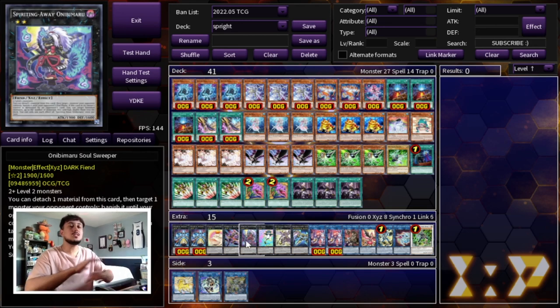There's a card I don't see in a lot of builds but really like: Onimaru — I'm going to be honest I might be saying that wrong. Its effect: you can detach a material from this card to target and banish one monster your opponent controls until the end phase. That's really good into a lot of boards — essentially a banish on summon. And if this card is destroyed, you can banish monsters up to the number of materials it had and shuffle them back into the deck. What's cool is it takes two-or-more level two monsters, so you could stack three materials and shuffle back even more cards. It's a card people aren't playing but I think is really, really good when it comes up.